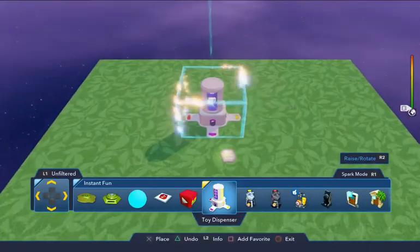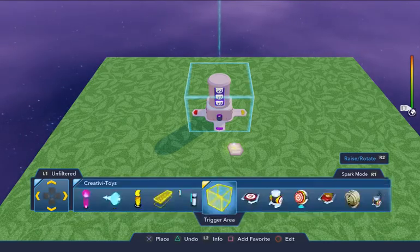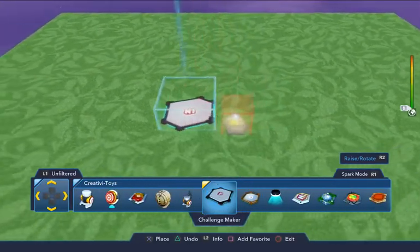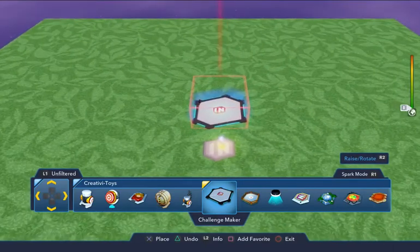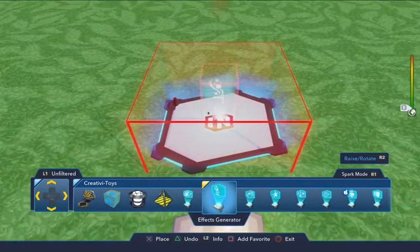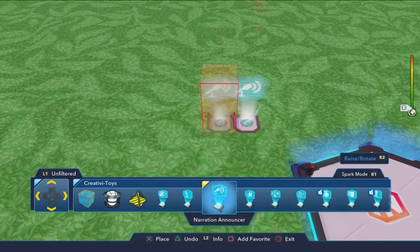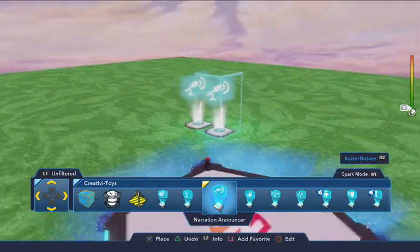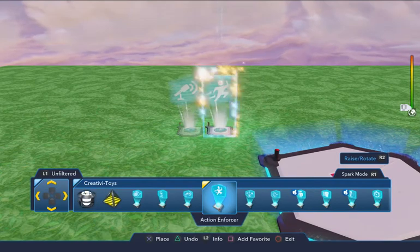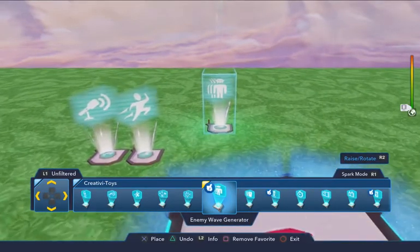What we're going to do here is throw some logic down, because that's really what it all comes down to. Let's get into our Creativitoys. First thing we'll need is a Challenge Maker because we're making some sort of a game, so put that down. After that we'll need some enemies, a scoreboard. I'll put down a narration tool — you don't need this, but now that you can't add text in, sometimes it can give it a little more feeling. We'll throw down the Action Enforcer and the Enemy Wave Generator.